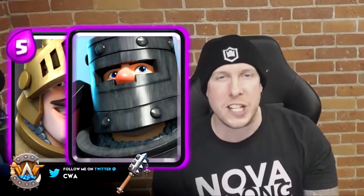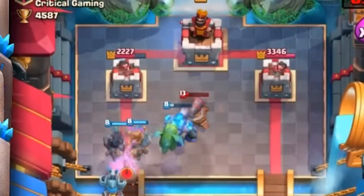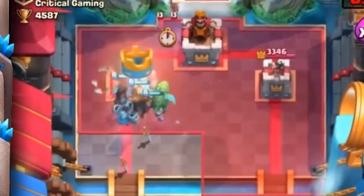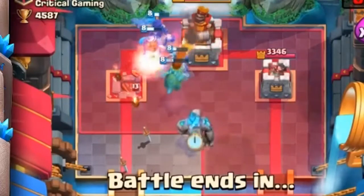Coming in at number eight is the OG combination of Prince and his brother, the Dark Prince. How could I have a top 10 best combo list and not include them? Put them together — it's nine elixir — but it can pretty much stop any ground troop or building in the entire game. The downside is if your opponent throws one air troop at you, you're probably screwed, so make sure you supplement that push with something in the air or have your Arrows or Fireball handy.